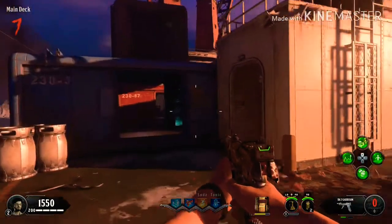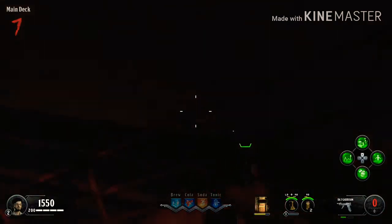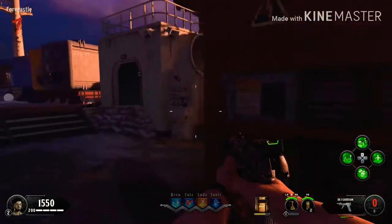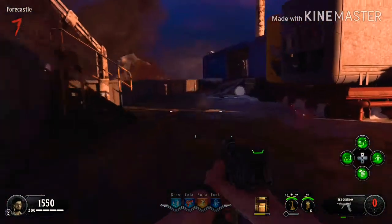Hey, how's it going folks? I'm going to show you where to find the two crank handles and the zipline handle. You're going to want to come to the front of the boat, and your first location for the first handle is going to be right here.